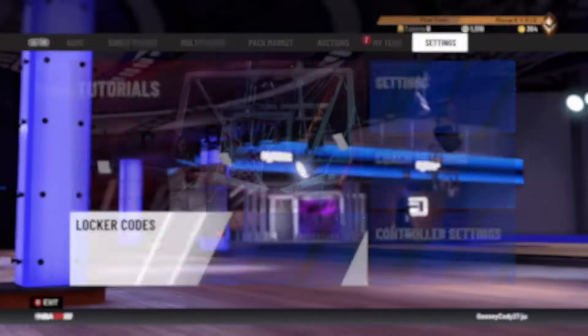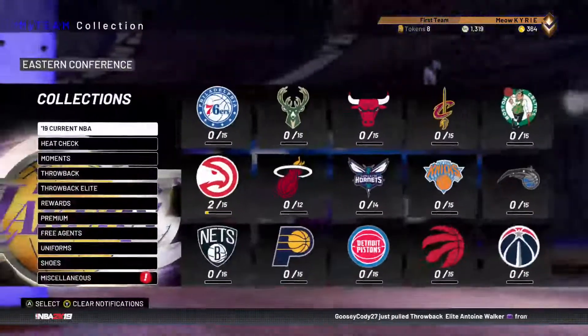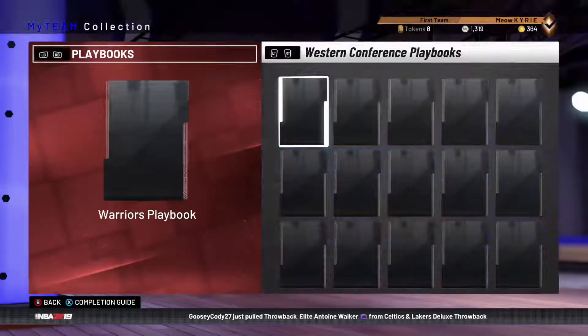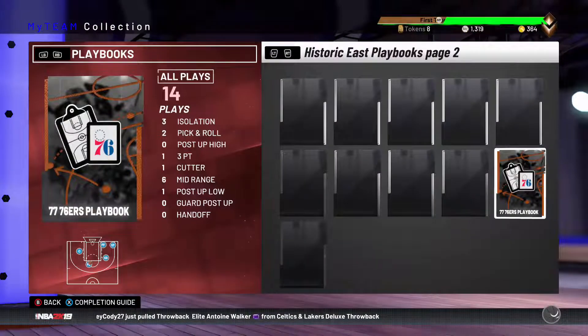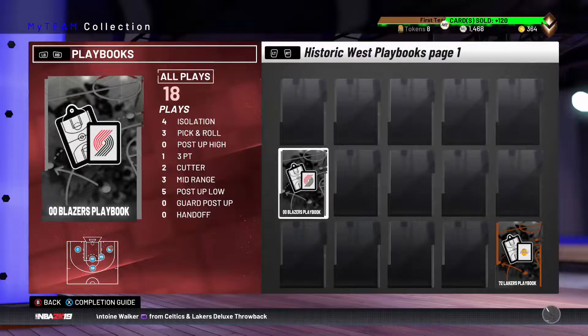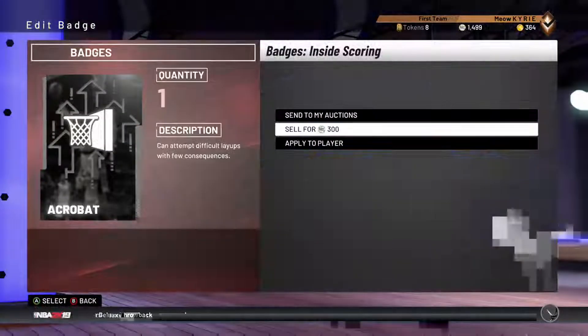So basically I got a John Stockton. The Bob Pettit is the best one in there, and it is on the far right if you guys are trying to go for it. I was trying to go for it but it bounced me to a John Stockton.